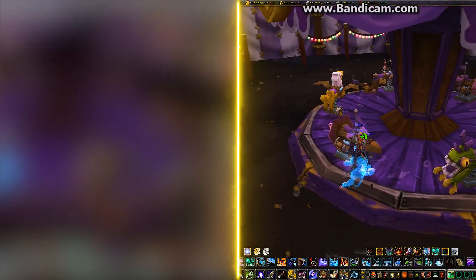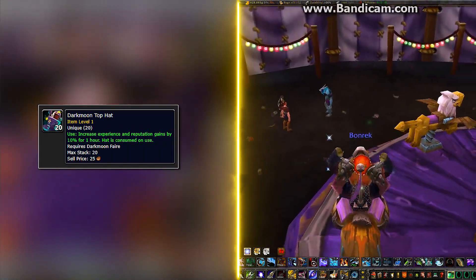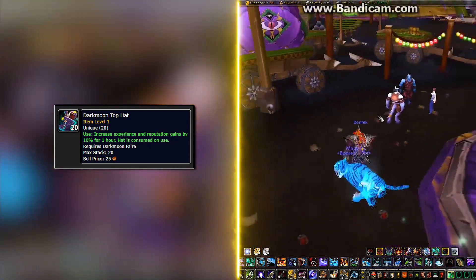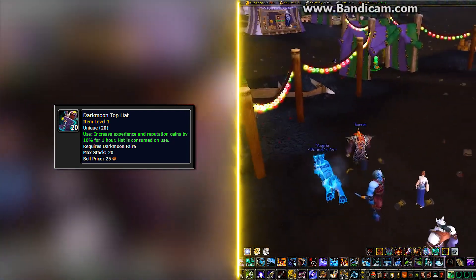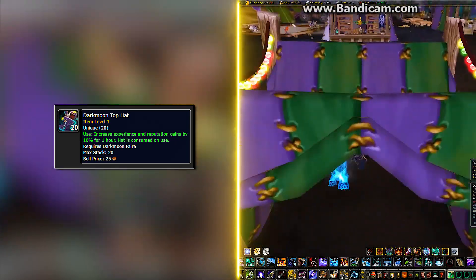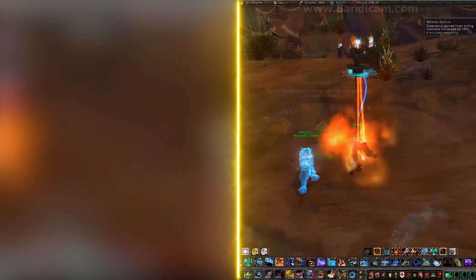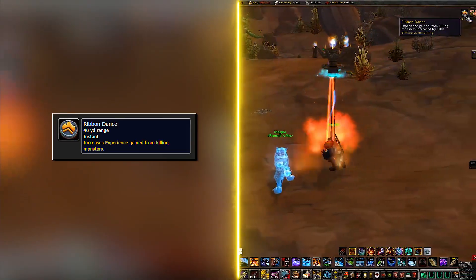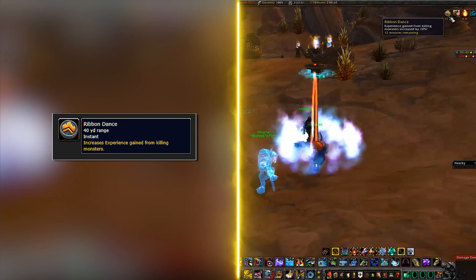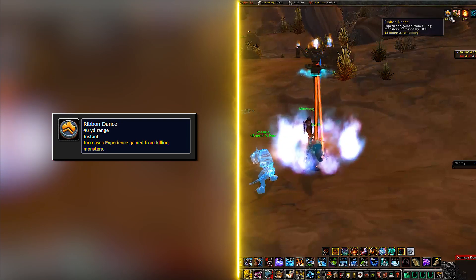If the Darkmoon Faire is up, you can get the Top Hat for another 10% XP boost for one hour — it works like a potion in that it consumes upon use, and does not stack with the WoE buff. Or if the Midsummer Festival is up, you can get the 10% XP buff — which does not stack with the Darkmoon buffs — by doing the ribbon dance. The more you spin, the longer the buff will last, up to one hour.